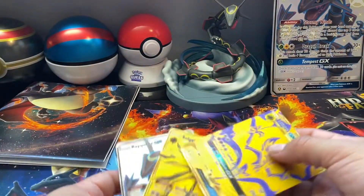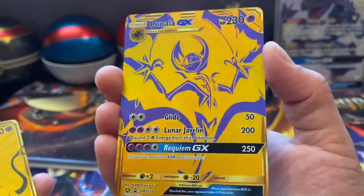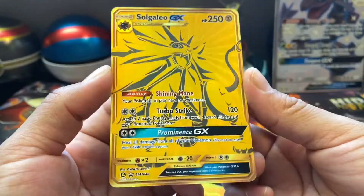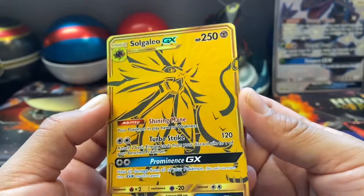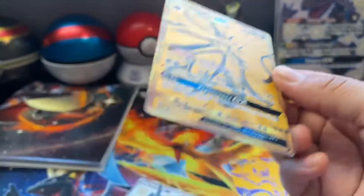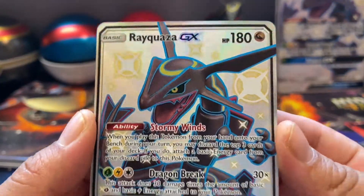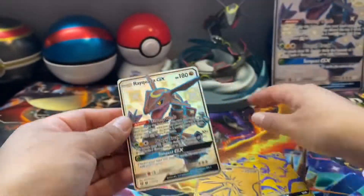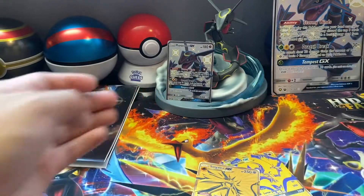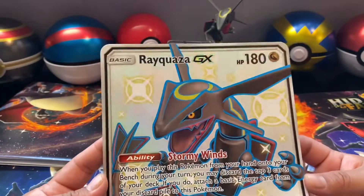Here we have the gold cards — the Lunala gold card and the Solgaleo GX gold card, promo edition. And also the shiny Rayquaza GX. Here we have our figure — let's put this card right there — and the giant shiny Rayquaza card.